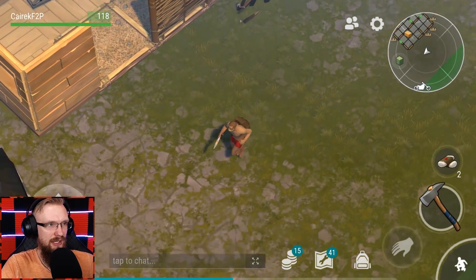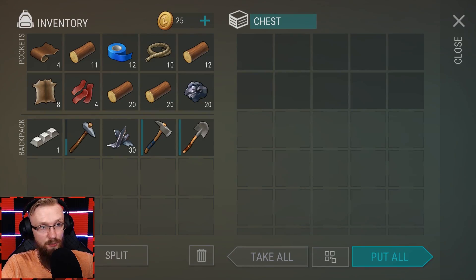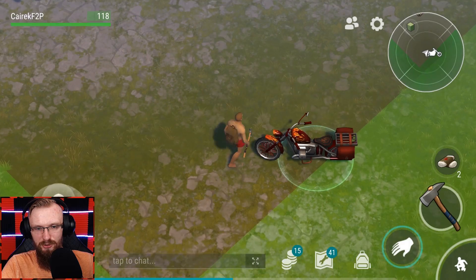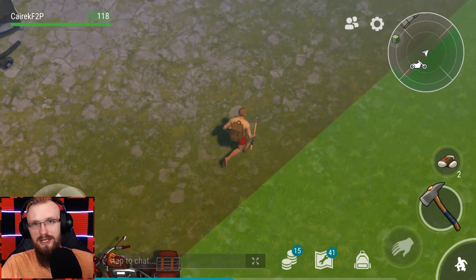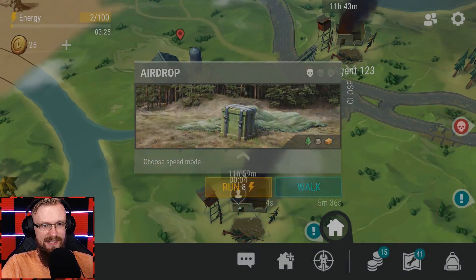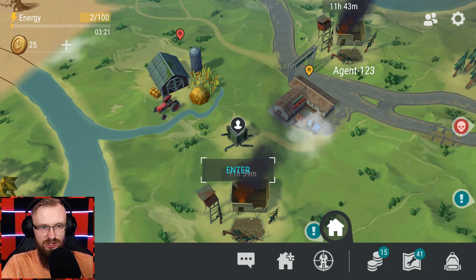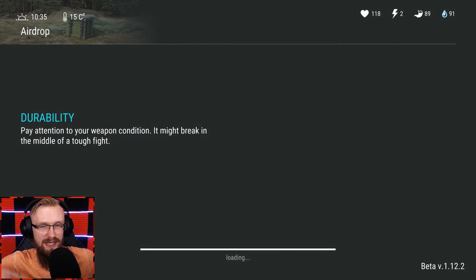Maybe I missed something here, but I don't think this base had anything super important that I really needed to take. Like that one aluminum bar, one broken glock — nah, I don't need it. We just got this airdrop! Let's go to the airdrop. Do I have any weapons? Well, I have the shovel. Let's go to the airdrop, baby. And this base is burning now as well.